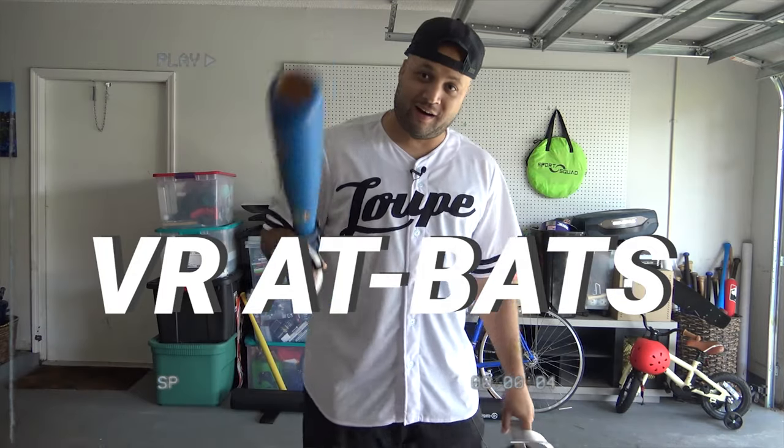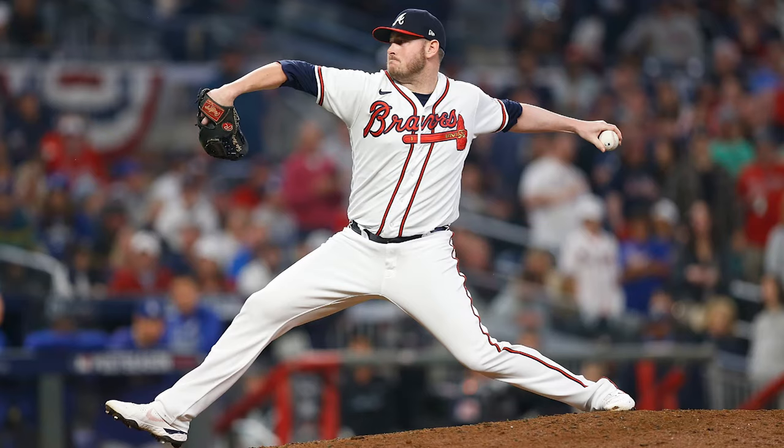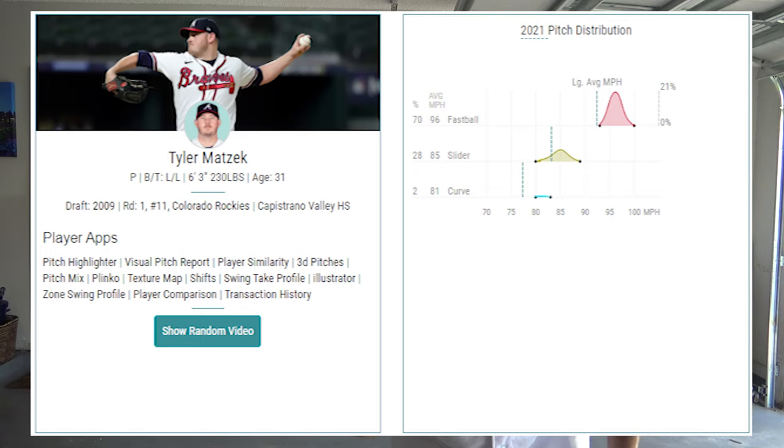Episode one of VR at-bats. Today in the first episode we're going to be going up against the lefty flamethrower from the Braves, Tyler Matzek. Let's talk about his stats real quick: average 96 mile-an-hour fastball, 85 mile-an-hour slider, and 81 curve.